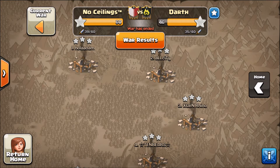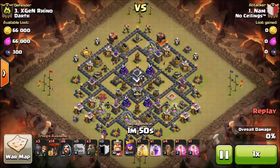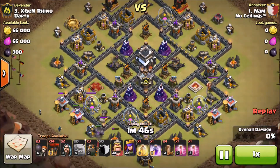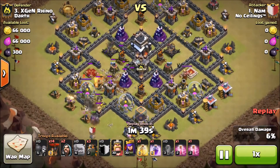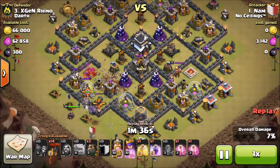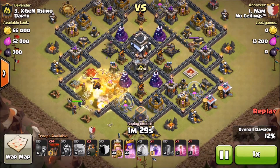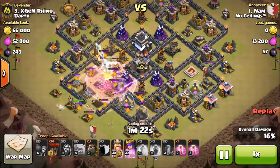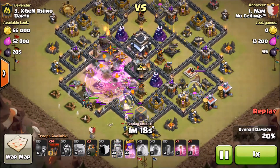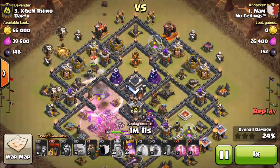First we're going to be looking at Nam taking on number three. Another GoLaLoon — these are some good attacks, it's a really good strategy to use so I suggest using it. It starts here with two golems and about four wizards behind just to make that funnel. Three wall breakers go down, letting everything start going into the core. He's got four quakes that opened up the two air defenses and the enemy queen. He sends both his heroes in — queen is already taken care of and the king's moving through. He drops a heal and a rage just to keep everything up. The queen and a few wizards got stuck on that hound — popped it in no time. Queen's down, first air defense is down, and the second air defense just went down.